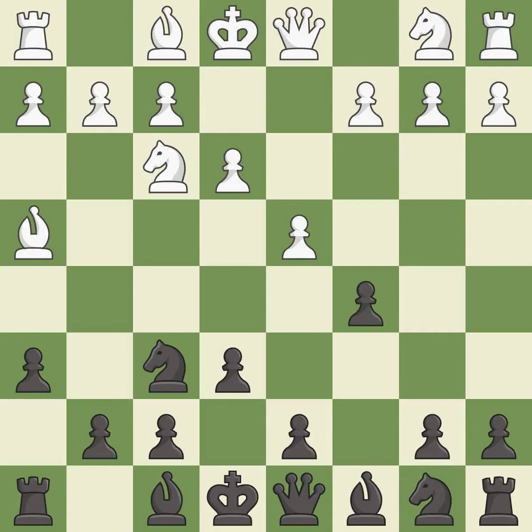Bh4 retreats the attacked bishop and maintains the pin on the f6 knight. The bishop is ready to be developed to an active square. This develops a bishop off its starting square, getting it into the action.